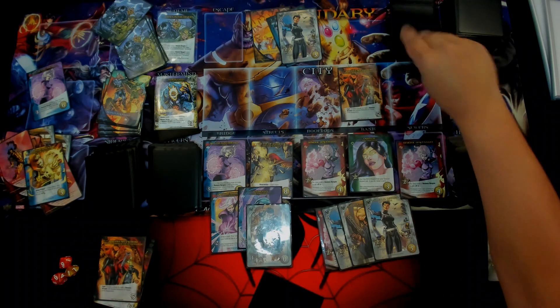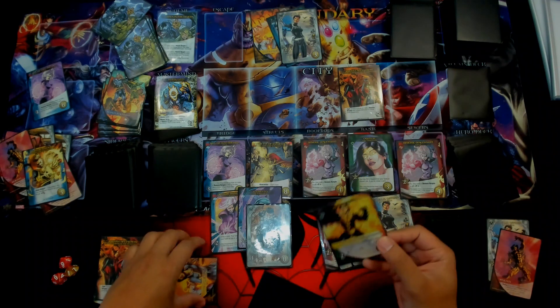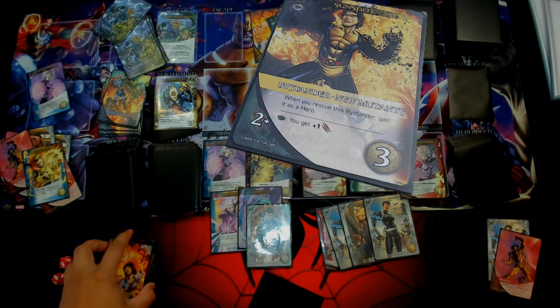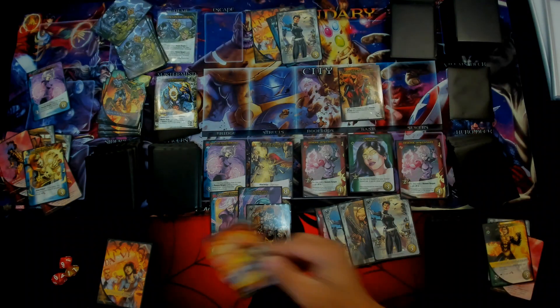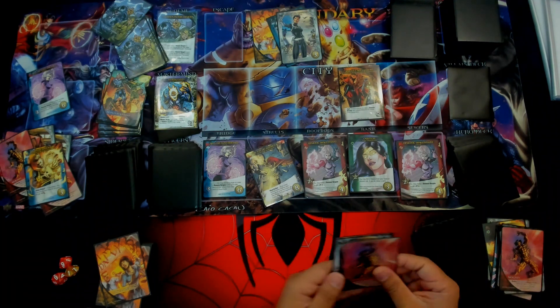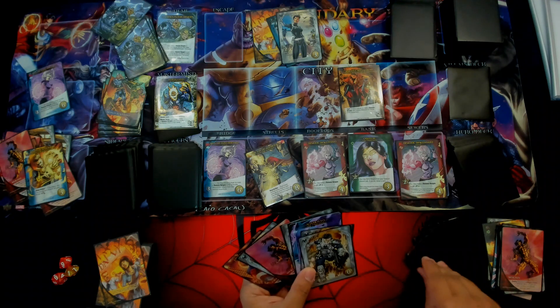So we're going to Demonic Bargain - we're going to take a wound, but we do get three bystanders. One, two - which is going to be Sunspot, he's going to become a hero, so he's two plus attack. I'll play a green hero, I get plus one. And then three - playing bystander. Then we'll end the turn. We'll get our two extra cards. There's our six, seven, and eight.